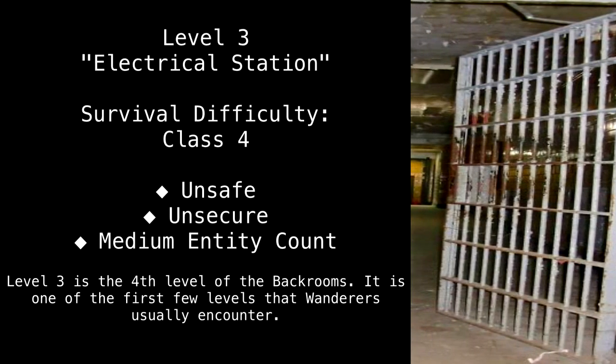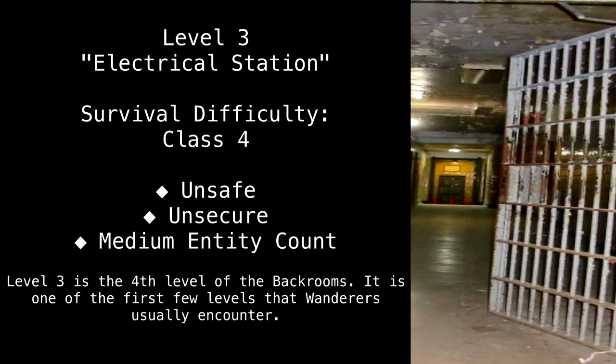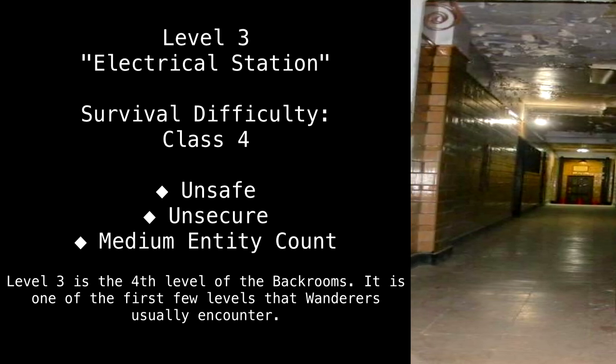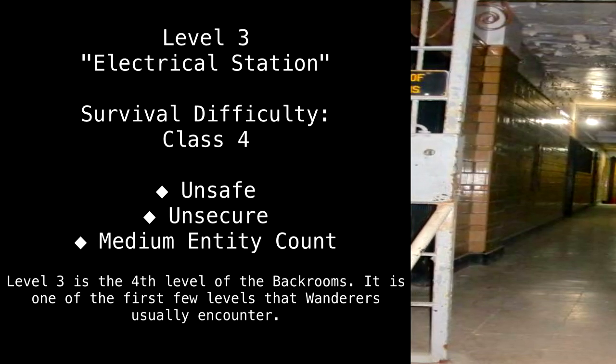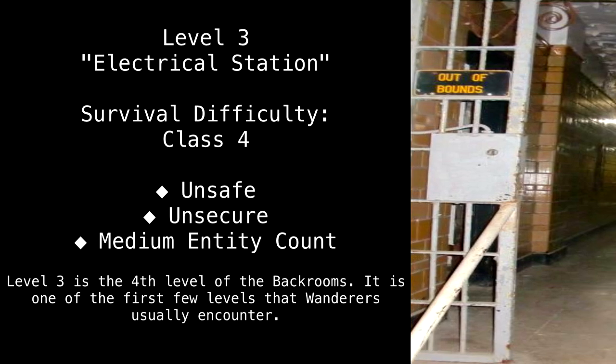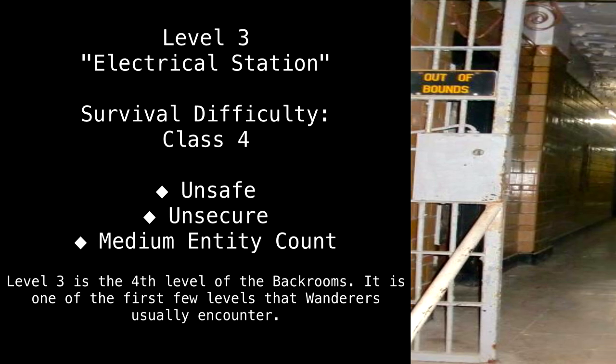Level 3 — Electrical Station. Survival Difficulty: Class 4. Unsafe. Unsecure. Medium Entity Count. Level 3 is the fourth level of the back rooms, and it is one of the first few levels that wanderers usually encounter.